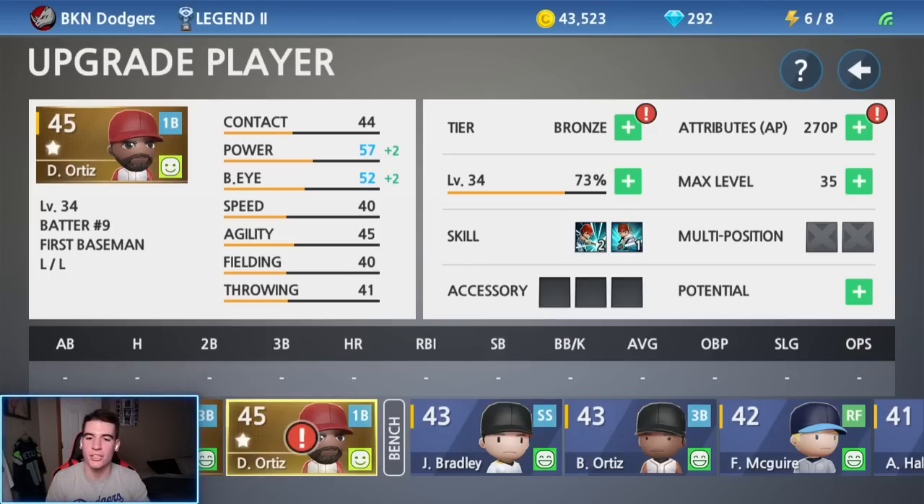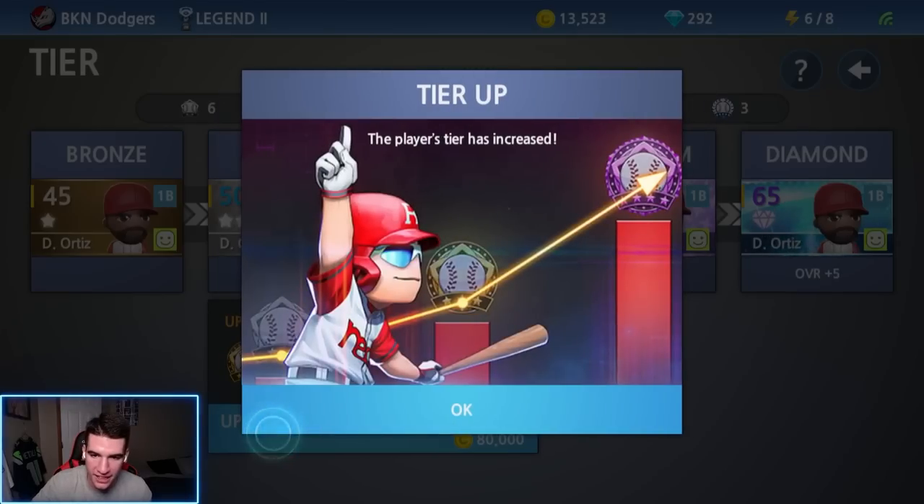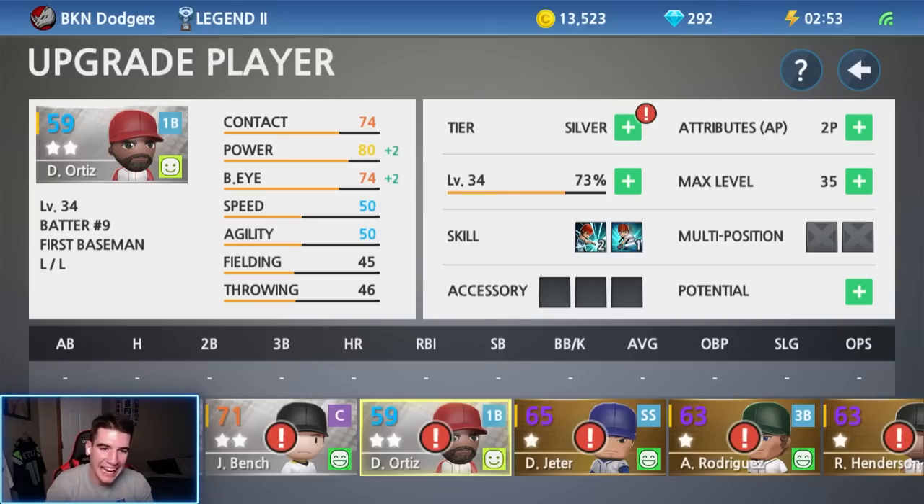With the XP drinks I had, I was able to get him to level 34 with 270 attribute points going into contact, power, eye, and speed. I also made him a silver using my silver badges. His stats are looking like: 74 contact, 80 power, 74 eye, and speed's only at 50 — but to be fair he wasn't the fastest guy ever, and he's my DH, so it's either going to be a home run or a single, and I'm okay with that.